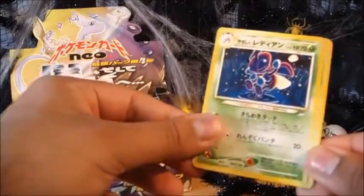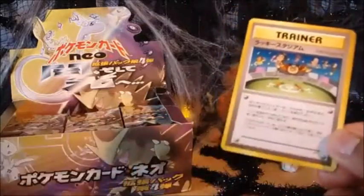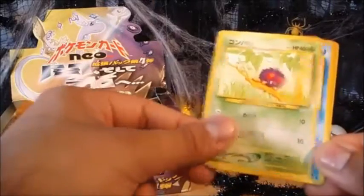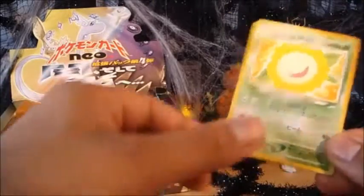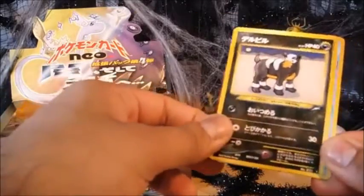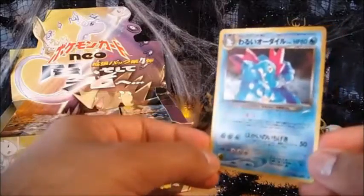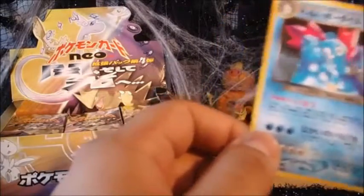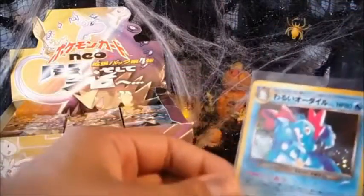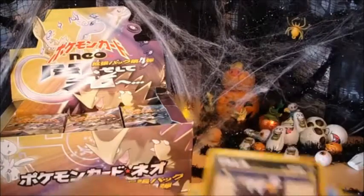Alright, so we have Lanturn and Forretress, Flaaffy, a Trainer, Lucky Stadium, Venonat, Seel, Togepi, Sunflora, Houndour, and a Feraligatr Holographic. I'm not sure if it's a Light or Dark Feraligatr — it's really nice. I don't think it was Dark, but it's been a while since I opened this. Cool regardless, very nice.